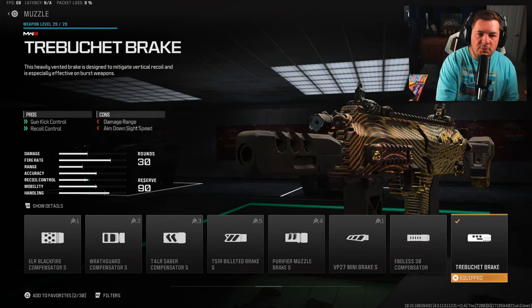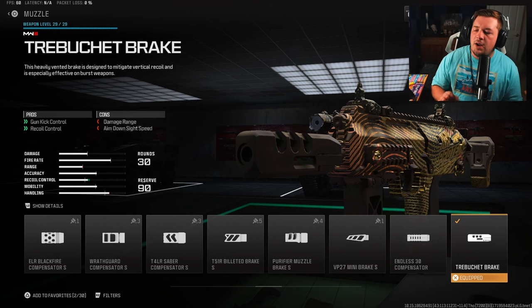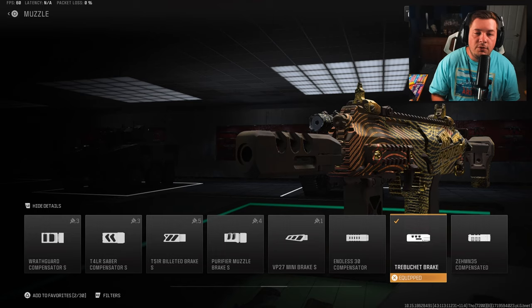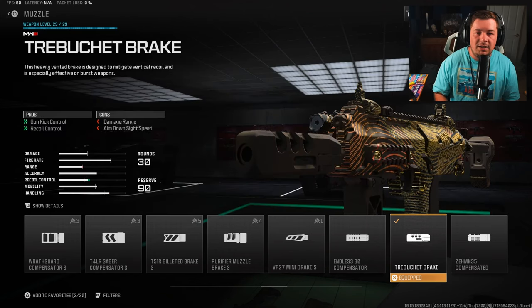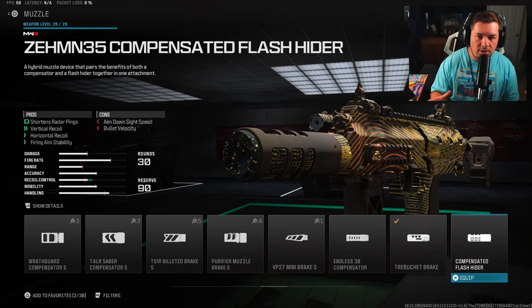The final attachment is the Trebuchet Break, giving you gun kick and recoil control — and a lot of it. I know there are people who have this attachment bugged, so if you can't run it, I'd highly recommend the Zem Compensated Flash Hider as a substitute. For those who have it unlocked, it gives 25% to gun kick, 15% to horizontal recoil, and 15% to vertical.